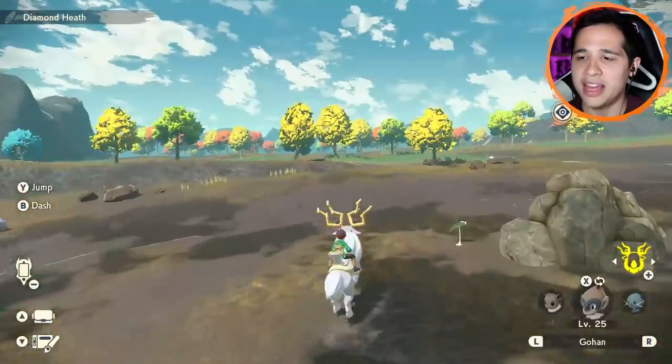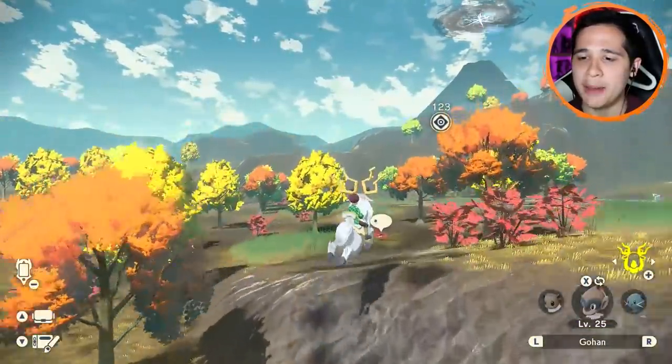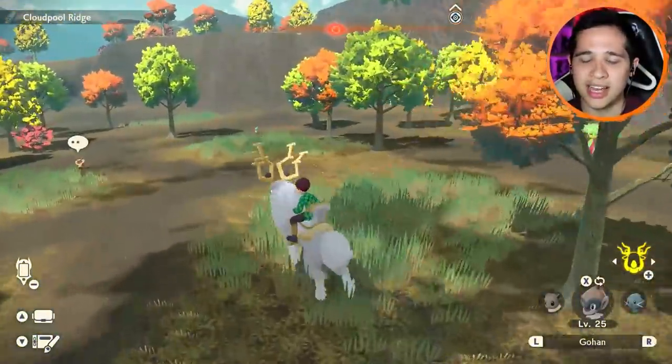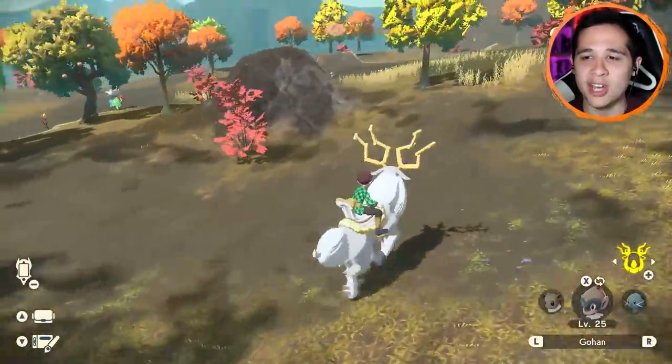I'm just going to ignore all these guys because we already explored this area last episode, so check it out if you haven't. Make sure you're keeping up with all the episodes so you follow the lore of Munching Orange. I feel like we're making our own lore for this region, what with my theories for Professor Laventon. And yo, is that a freaking Alpha Roserade?